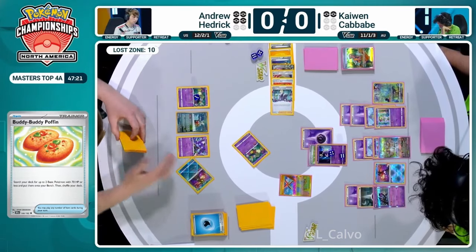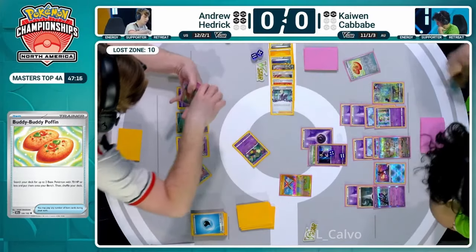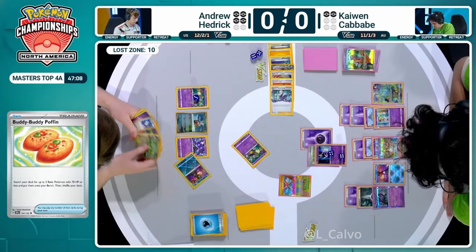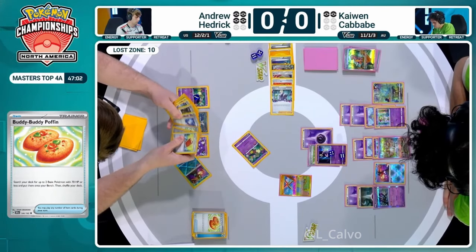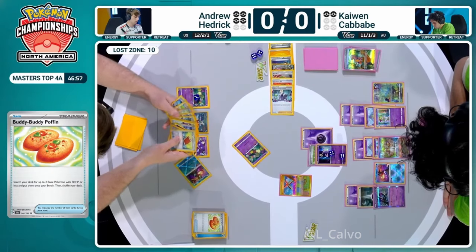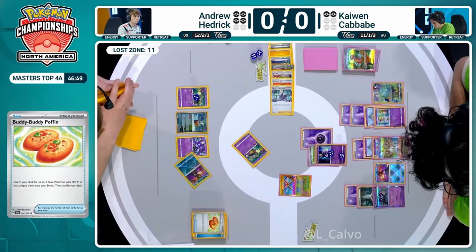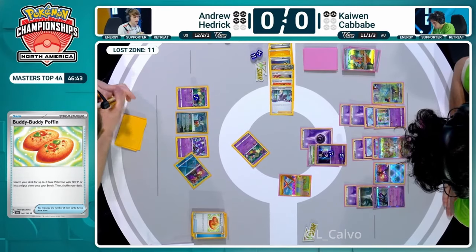But Kaiwen has a huge hand, will still have refinement, can still transfer damage counters, and a simple Boss's Orders would take that Iron Thorns effect away because Initialization only works when Iron Thorns EX is in the active spot. Iron Thorns EX is a bit of a surprising card to show up frequently on stream this weekend, but it's in Andrew Hedrick's hand now. Buddy-Buddy Poffin is played first - and folks, that is the entire deck that Andrew Hedrick is looking at right now.